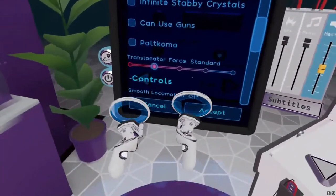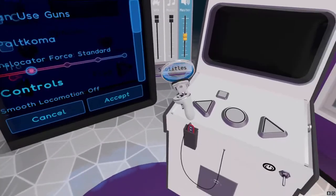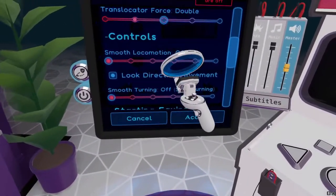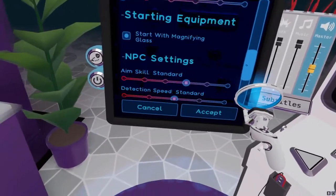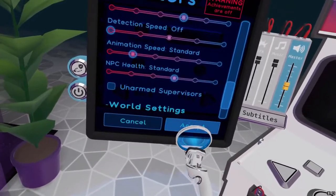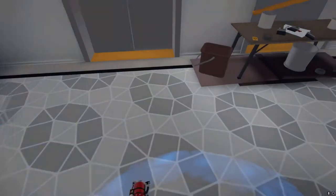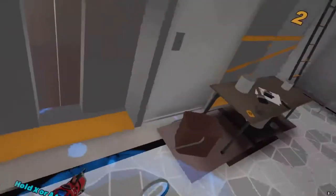This will be the inbounds tutorial for Budget Cuts. If you haven't watched the previous video you should go ahead and watch that, but for this I'll use Translocator Force Double, Smooth Locomotion to Max, and Detection Speed Off. Once you start here you're just gonna go over here normally and just do this route that I covered in the setup video.